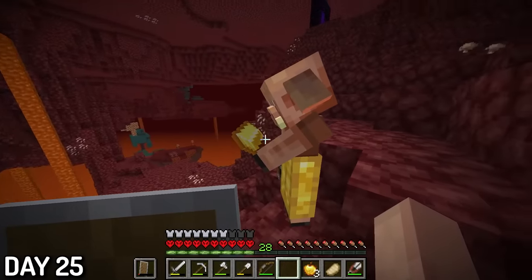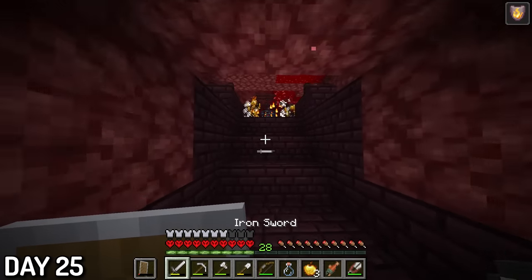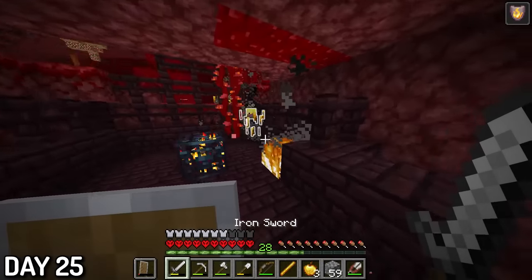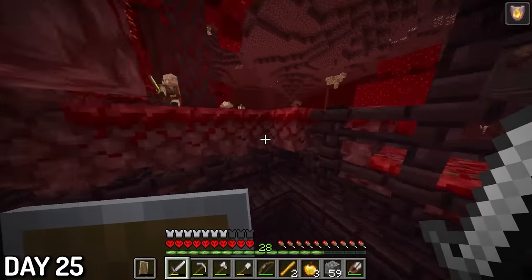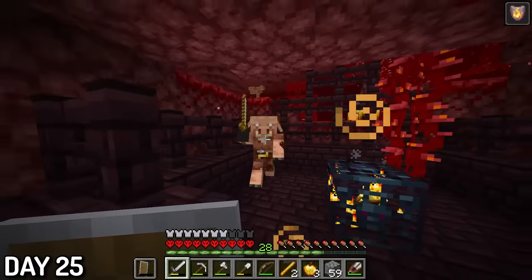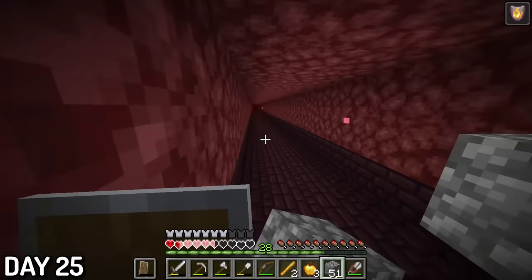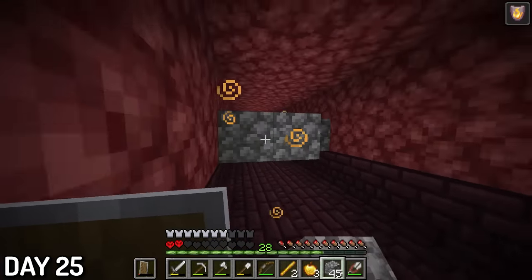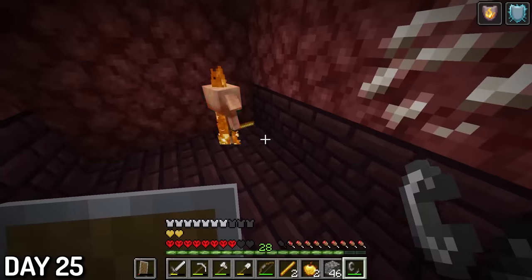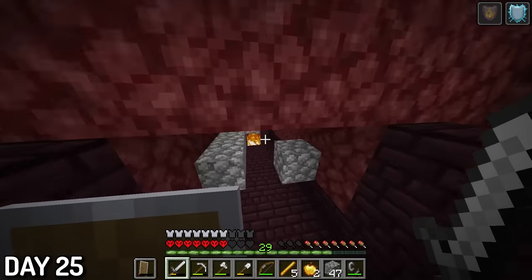Day 25, I mined some nether gold ore and traded with the local piglins. Luckily, I got a fire resistance potion, which refilled my confidence enough and allowed me to go back to kill blazes. This time, I went to a different blaze spawner since the other one was apparently cursed. At first it was going great and I was getting a ton of rods — until I nearly died again. Thankfully, I had a gapple on me and I killed the rest of the piglins who were after my blood. But with the fire resistance, I managed to kill a few more blazes and got all the blaze rods I need for a long time.